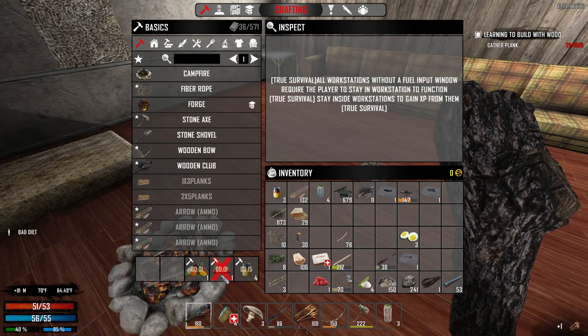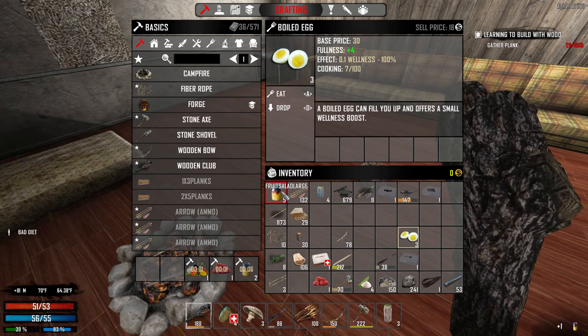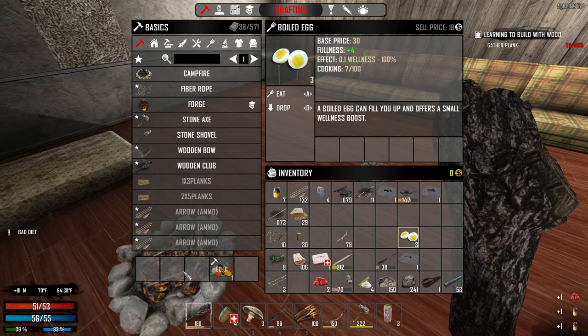I was wondering where all my proteins and such are. I can't seem to break those down, so that's fine. But I'm trying to still get rid of this bad diet, and it's just kind of brutal.